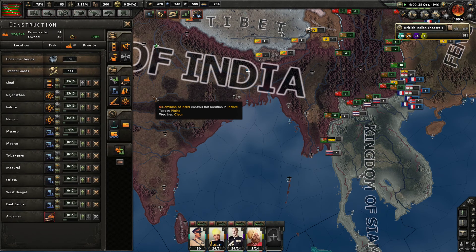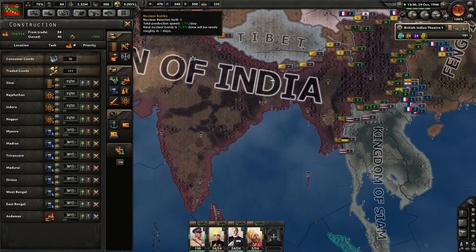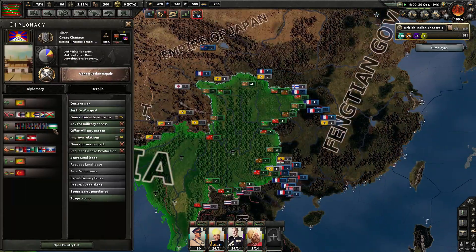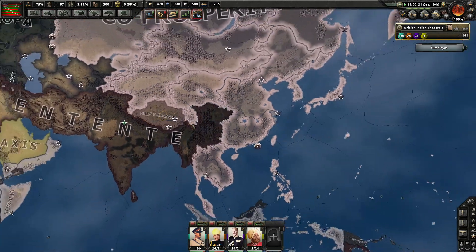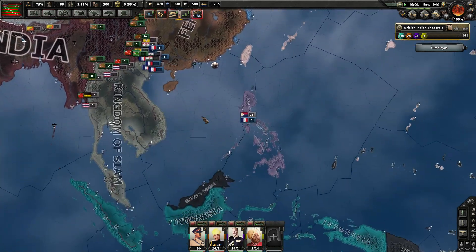Eight dockyards queued up. All of these are finishing out, including some infrastructure buildings. Got three more nuclear reactors on the way — that'll give us eight total once we finish. Tibet got swallowed up into the Great Khanate, but they were allowed to keep most of their lands. Tibet is still alive and still part of their own faction.